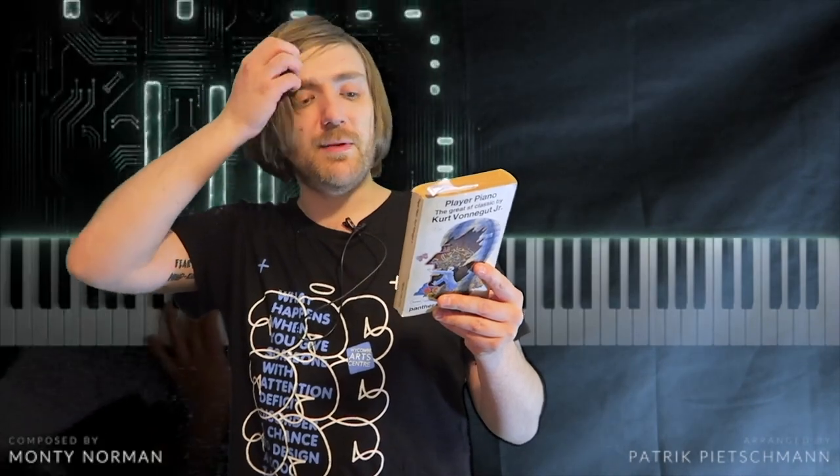World War III and the second Industrial Revolution have come and gone. Now machines and computers perform the routine manufacturing tasks. Those with redundant or non-existent skills are forced into the army or the Reconstruction and Reclamation Corps, known bitterly as the Reeks and Wrecks. Meanwhile, the top scientists and technocrats run society, themselves plagued by the demands of a tyrannical system. Organization Man has finally come into his own, but underneath the surface, the impulse to rebellion seethes, and discontented Dr. Paul Proteus is just the man to bring things to the boil. Player Piano was Kurt Vonnegut Jr.'s first novel. When it was originally published in 1952, it immediately established itself as a modern classic of satirical science fiction.